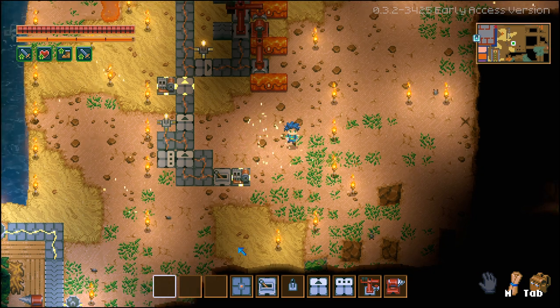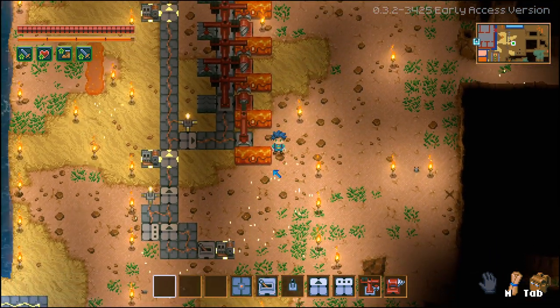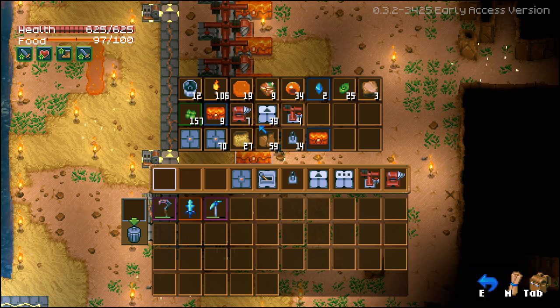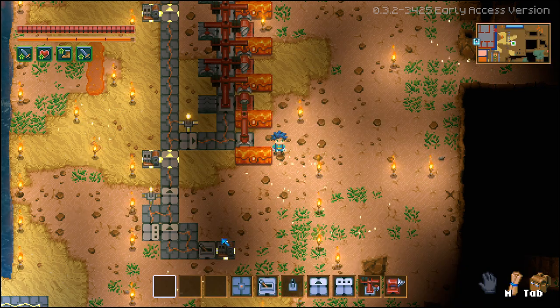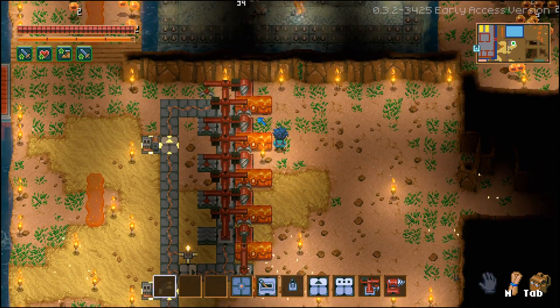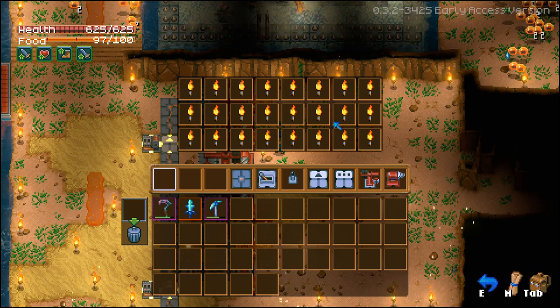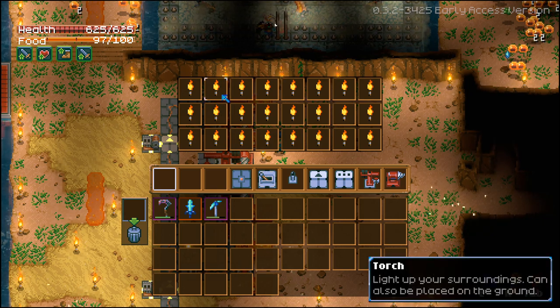We finally have a fully automated sorting system for all of our loot. What that means is you can put all of your loot inside one chest like I have here, then activate this contraption and it'll automatically sort the loot into these different chests. The way it works is you have to fill every slot in the chest with a certain stackable item.